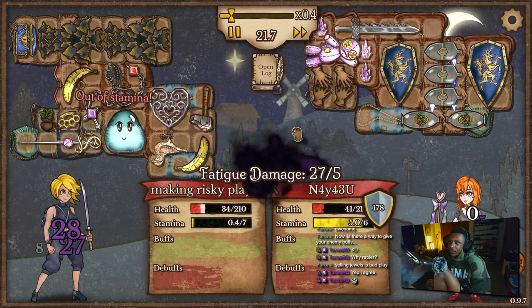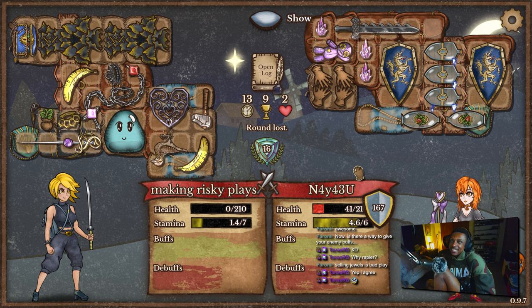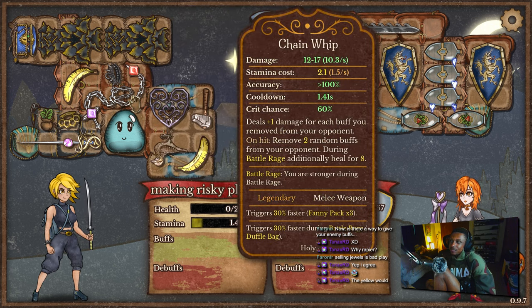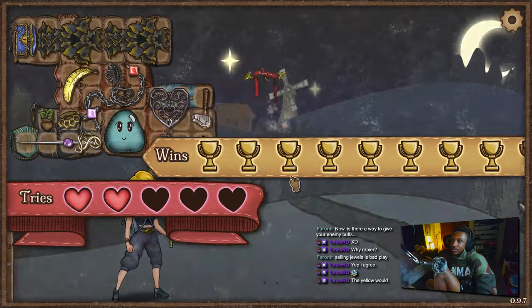He's got way too much block — we actually lose. I think this is actually a good build because it doesn't have buffs. It's got no buffs at all, so chain whip is useless. But I do think if we had stamina we would have done a lot better with the fencing rapier there.